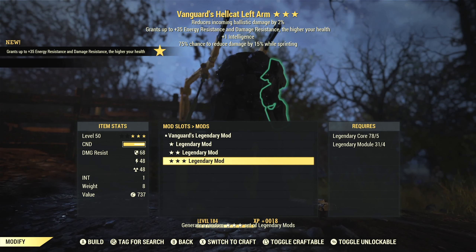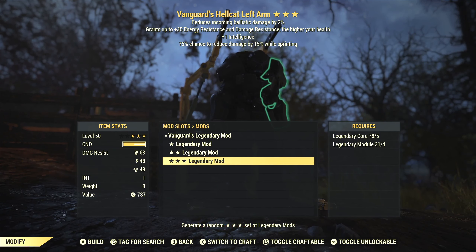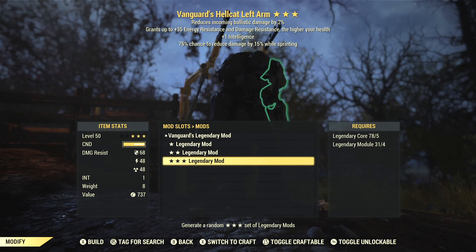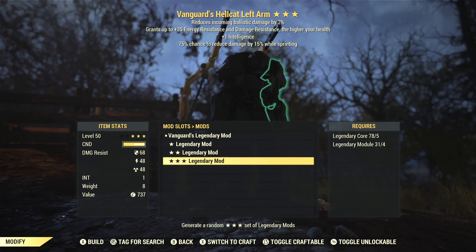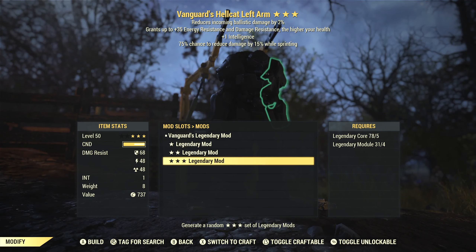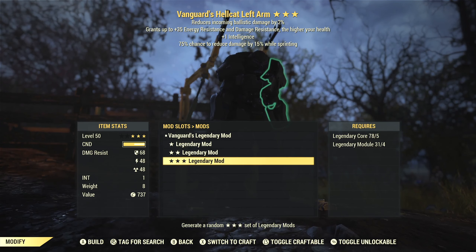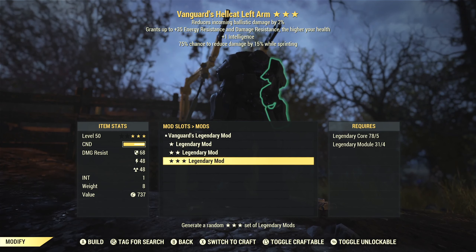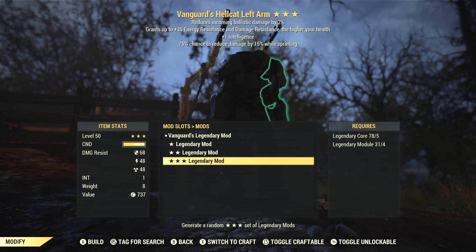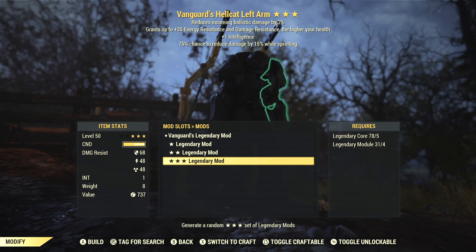Now we're going to move on to the left arm. We've got the Vanguard's effect again, but this time with intelligence and a chance to reduce damage 15% while sprinting, which is the Cavalier's effect. While I don't love the Vanguard's effect here because I'm a low health build, it doesn't actively hurt me — it doesn't do anything negative to me, and extra intelligence gives me more XP. Cavalier's effect is definitely useful. As a heavy gunner, I sprint a lot — to fights, away from fights, to get into position. So I think I'm going to hold on to this one for now. It doesn't make a whole lot of sense to trash it when I've still got three more pieces to roll effects on. Not perfect by any stretch, but we'll hold on to it. We'll move on to the right arm.